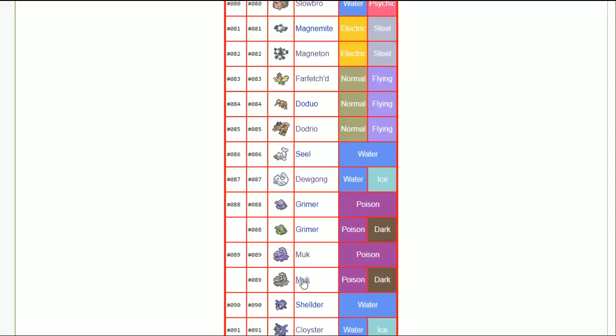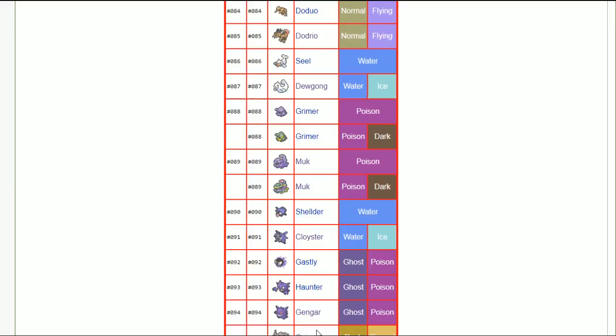Cloyster — since there are no EVs in the game and you're using shell smash, modest nature for the most damage is probably better. Doubling your speed at modest should outspeed 150 base speed Pokémon. If it doesn't, go timid. I went through about 70 Pokémon so I wasn't able to double-check every detail. Essentially, if you're not worried about mega Alakazam and you outspeed everything else, go modest and do as much damage as possible — because if the thing in front of Cloyster doesn't die, Cloyster dies due to its reduced defenses.